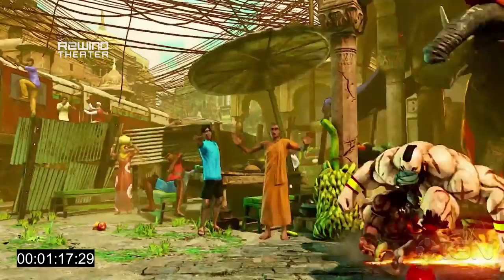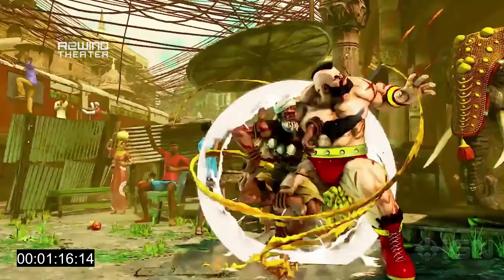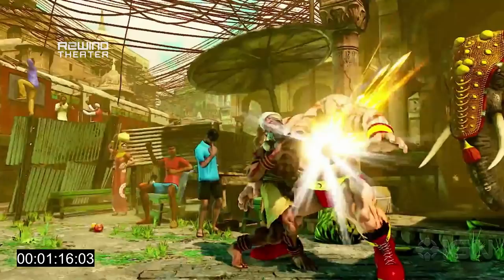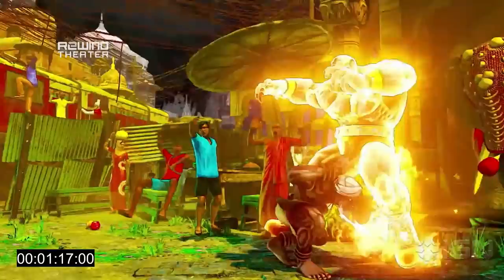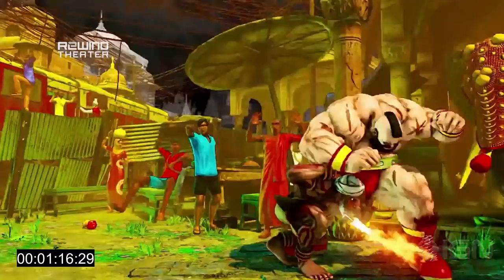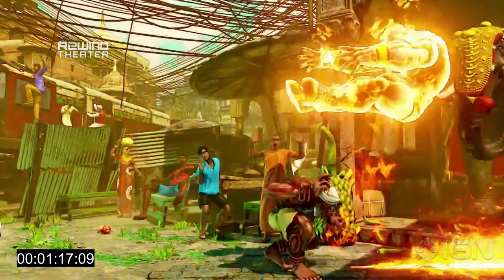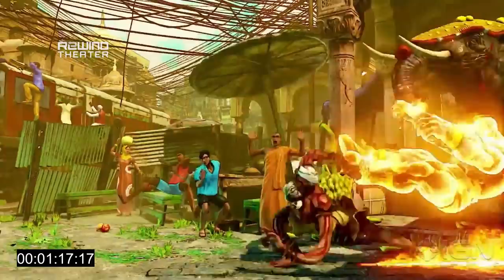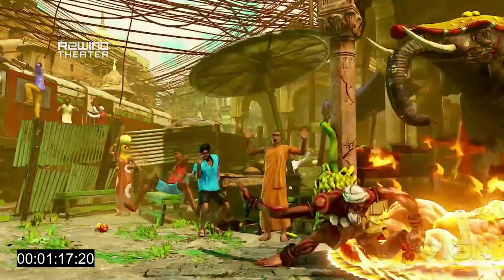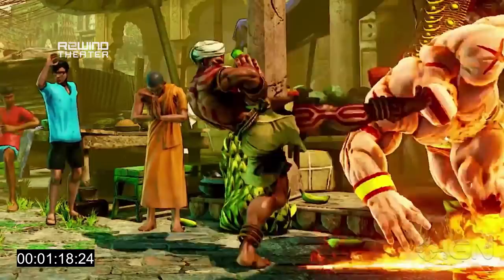Here we learn a couple new things about Yoga Burner, his V trigger. We see he does a normal — what I'm presuming might be back strong — and then cancels that normal into his V trigger. So Dhalsim is capable of canceling normals into his V trigger; not every character is necessarily able to do that in Street Fighter V. Secondly, at least at that close range, that initial spout of flame that comes out does have a hitbox and it seems to knock down. So he hits them with the one-two — the normal and then the trigger — and that knocks the opponent down right into the flame, and in this case he's stuck in the corner.